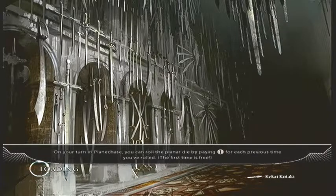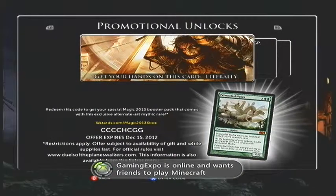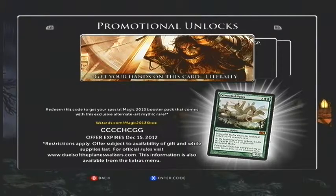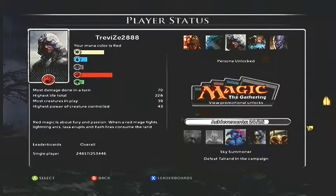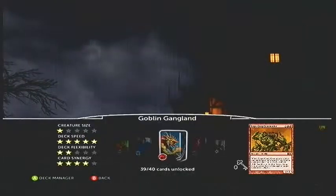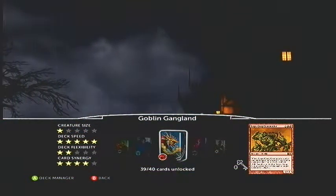Aside from that, the story is essentially that you're a Planeswalker — someone who has the power to travel between different worlds, use magic and cast spells. There is a story in the game of one Planeswalker trying to rise up and take the rest of them out, but it doesn't come across very much in the game itself. You kind of have to read rather than watch videos.